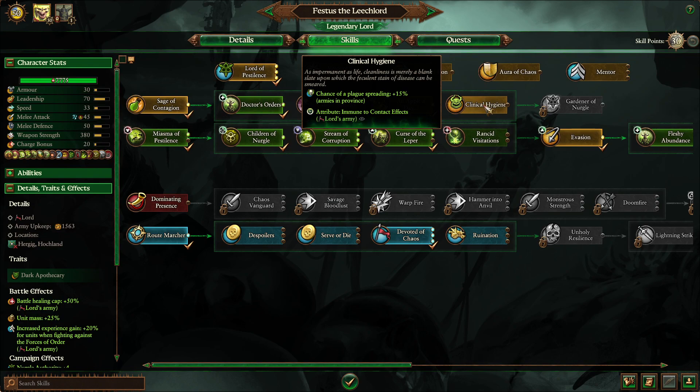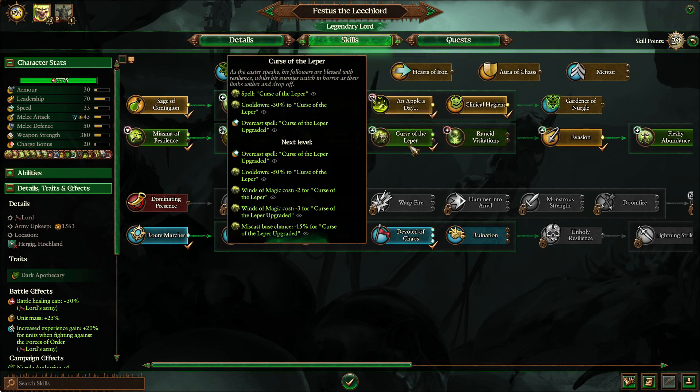I do like to grab Clinical Hygiene. The chance of plague spreading is nice, but it's really about the immunity to contact effects for his army. That way they're not slowed down by poison or things like that. It's a really good ability — I really like the fact that he has that. Similar to Helming Gorst, it's very useful in certain situations.